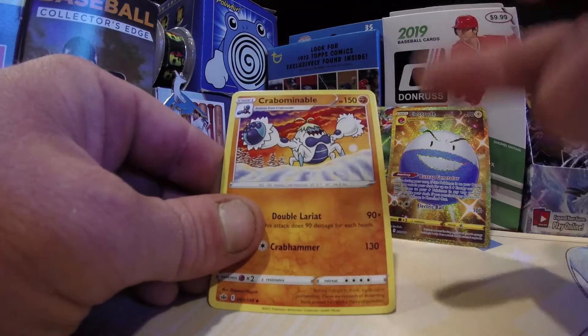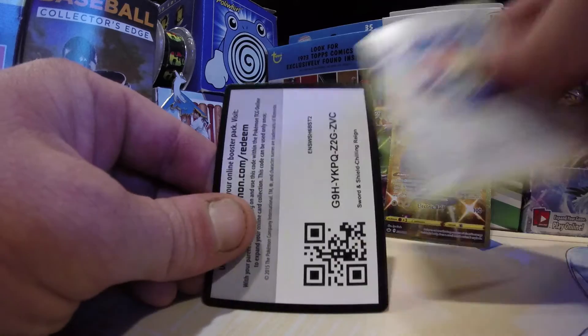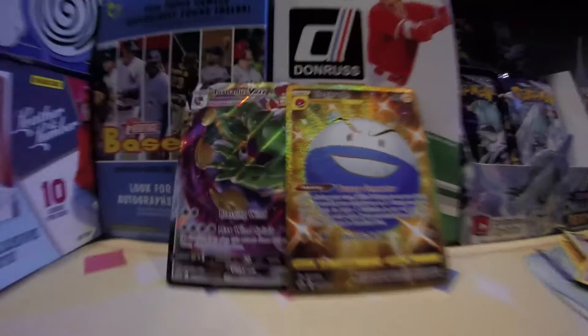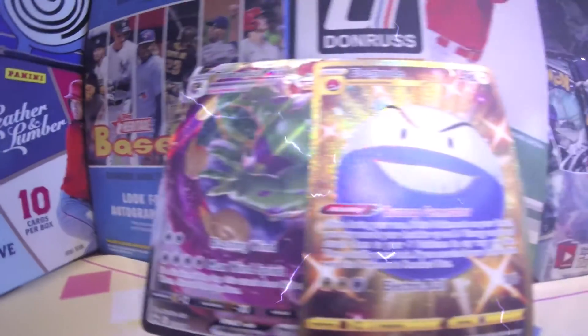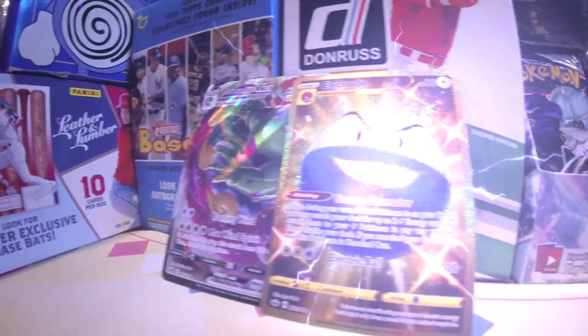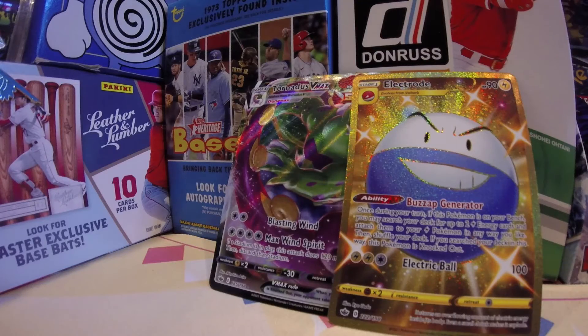Today we will continue the hunt! There's the Crabominable — love that card! Another Spiral Energy. But today we did get the Tornadus V-Max and the Gold Secret Electrode — pretty cool cards! We will get that Snorlax. Have a nice day!